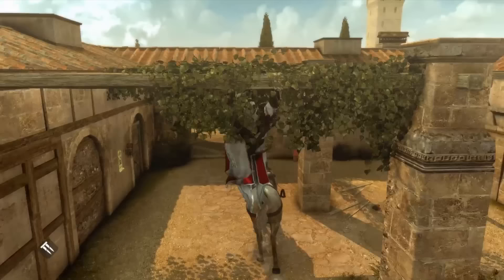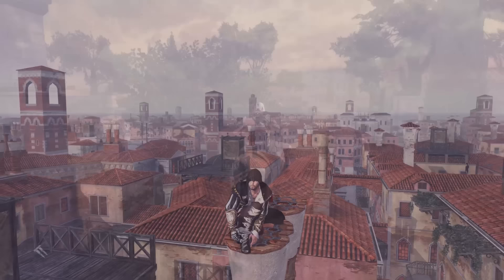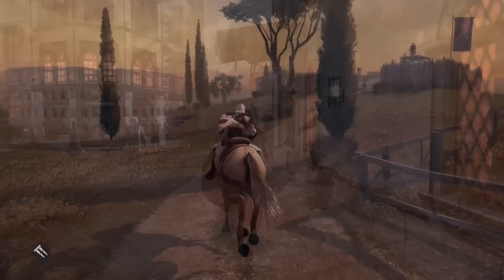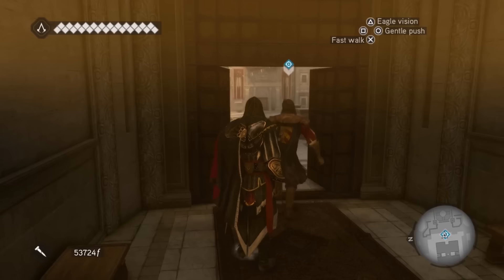Assassin's Creed 2 and Brotherhood are two of the most beloved entries in the series, and both feature stunning depictions of historical locations. While AC2's setting is often praised for its technical achievements, Brotherhood's depiction of Renaissance Rome is completely different — and it's one that holds a special place in my heart. Objectively speaking, AC2's setting is impressive, but despite its achievements, there's just something about Brotherhood's setting that resonates with me on a more emotional level.